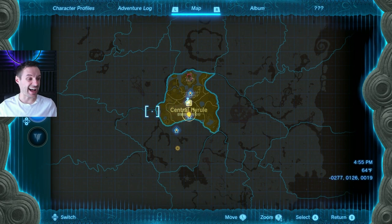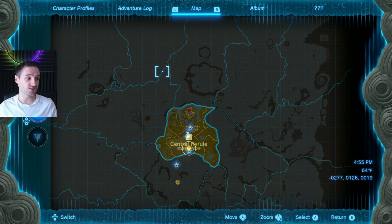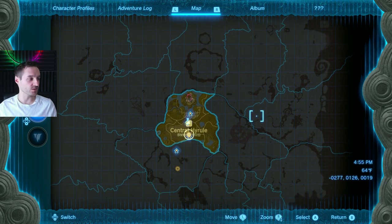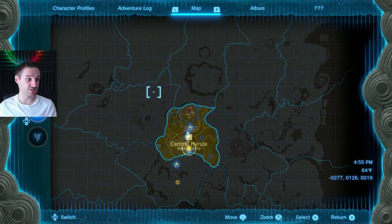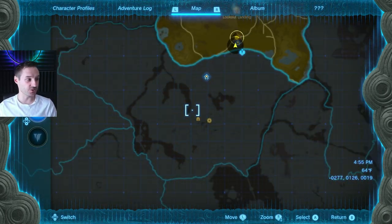One of the most useful things to have in Zelda: Breath of the Wild and Tears of the Kingdom is your entire map. This is your basis for all exploration — how to get everywhere, what to do, where things are. When you start the game it's going to look like this, which is no good, especially when you're going into dark territories. You don't know what you're looking at, you don't know what the terrain looks like.